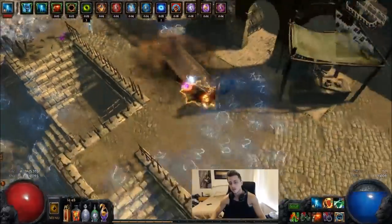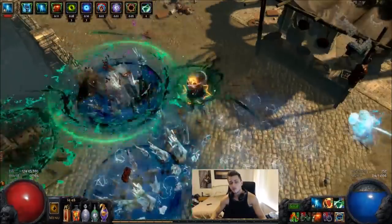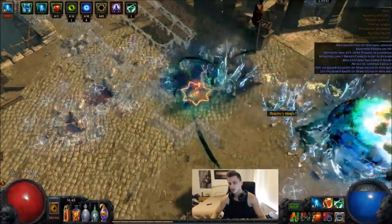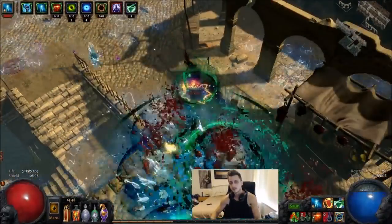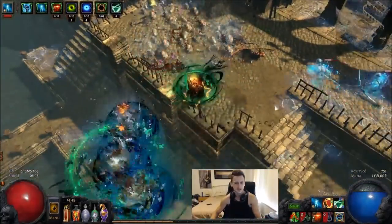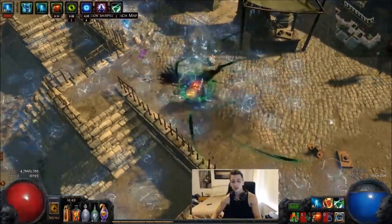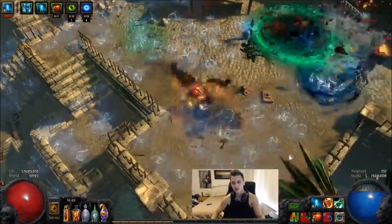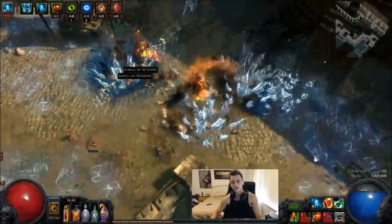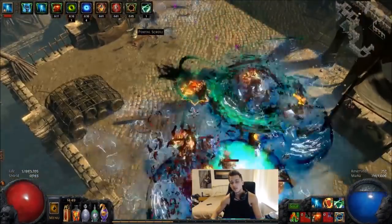Running something like this map is quite insane because you pretty much don't have to go down levels anymore. This is not even pressing Dying Sun — just increased area and Carcass Jack, so that's about 60% area right there, none on the tree whatsoever, and you're almost off-screening. When you have Dying Sun up as well, we will be off-screening with this attack.